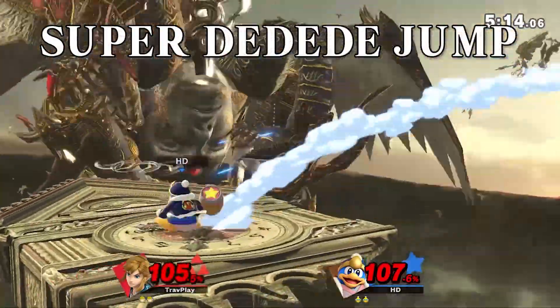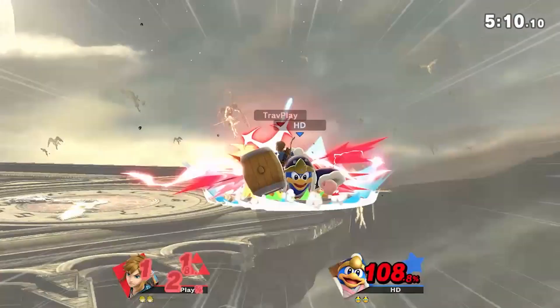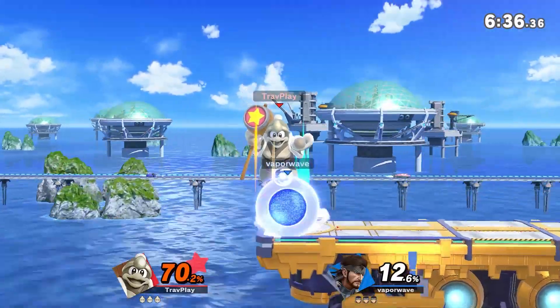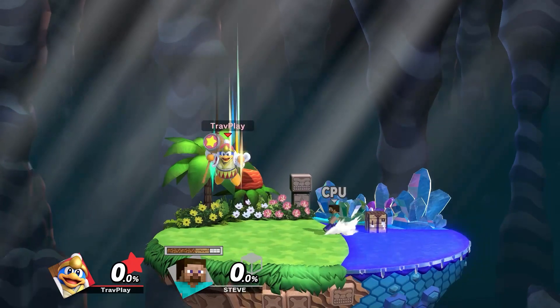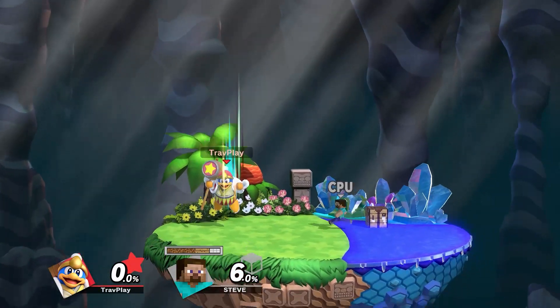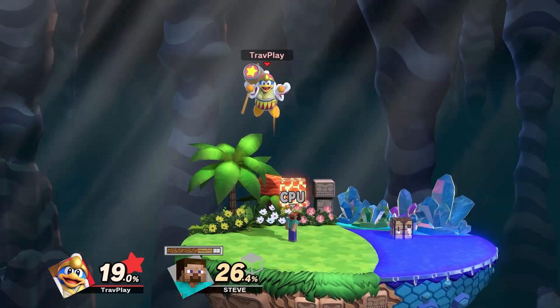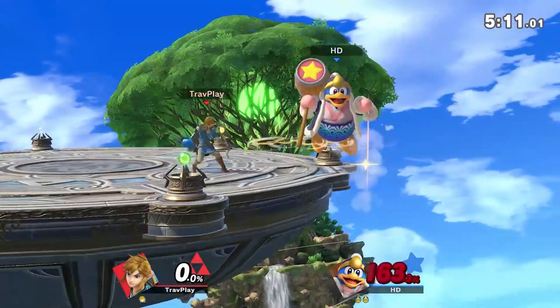One more gimmick to respect — the super DDD jump. Sometimes, even in high level gameplay, DDD will use this up special to land on the stage. Don't be under this move — it hits hard, and it will demolish your shield. If you do avoid the attack, don't dash into punish on the ground because it has a lingering hitbox with those stars coming out. The best option is to punish him from the air right after he lands — it'll work every time if you're close enough. You can also beat this move with an extremely powerful up air, or hitting him with a powerful projectile at the apex of his arc.